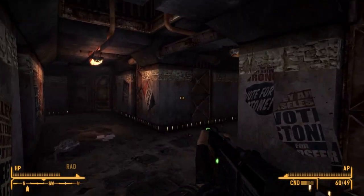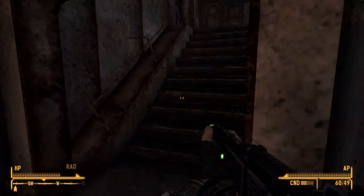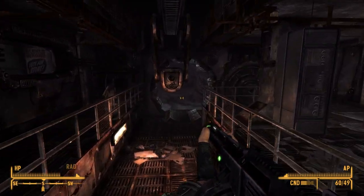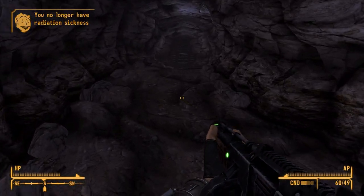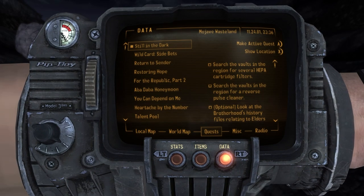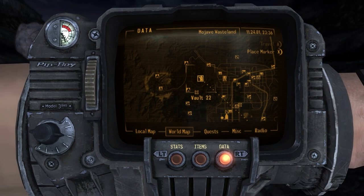I'm literally just following the marker — I'm bound to find it eventually. Maintenance — there we go. Let's take a RadAway. It's a good thing we have two of them. Alright let's go ahead and leave this place and make sure our companions are still following. So it looks like we still need a reverse pulse cleaner and HEPA filters — so we're going to Vault 22 next.